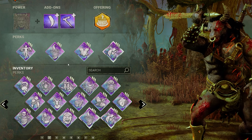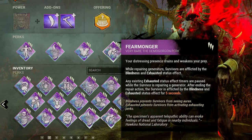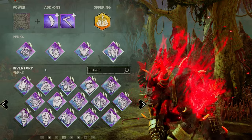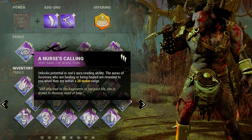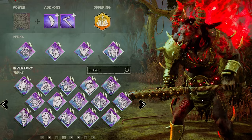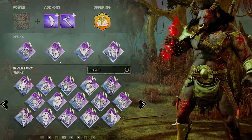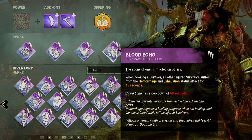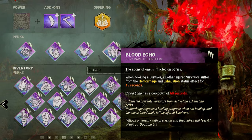For a budget build — if you can only afford to buy one other killer — that would be Nemesis, because you get Lethal Pursuer and Eruption with Nemesis. Sloppy Butcher and Fearmonger are both perks you can get with the base game now that Demogorgon is no longer accessible. For someone who's just bought the game and wants to play Oni, there's a build with Nurse's Calling, Bitter Murmur, Sloppy Butcher and Blood Echo — you should be able to get this with only having bought the Oni. It's the cheapest of the cheap builds and has some aura reading, gen knowledge, and slowdown with Sloppy. Once you hook a survivor and everyone's still injured, everyone gets hemorrhage and exhaustion status effect for 45 seconds, which is really nice — especially the exhaustion status effect.